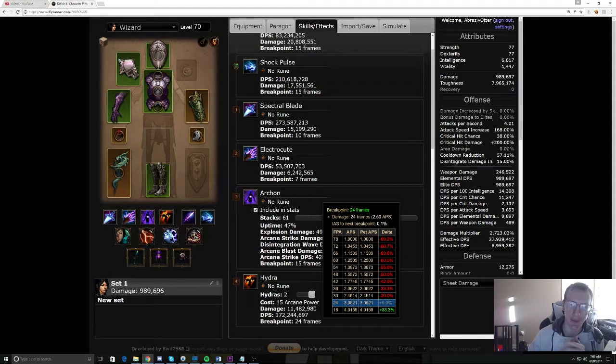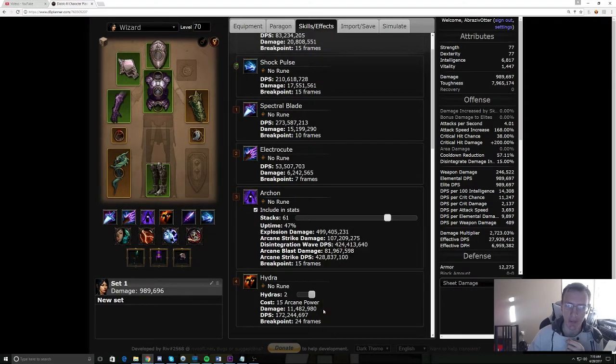So at 4.01 I'm still at 24 frames. This is the bubble I'm talking about — whatever attack speed you have between 3.05 and 4.0159 is still going to render everything down to 3.05. So if you've got 4.01 attack speed on your wizard, cool — your hydras are still attacking at 3.05. But if you give yourself one more attack speed, boom, it's at 18 frames. So if you just can't hit that breakpoint, reroll the stats into something that's actually going to benefit your build. If you can roll it into the extra attack speed, then do it, because otherwise you won't hit the breakpoint. Common sense.